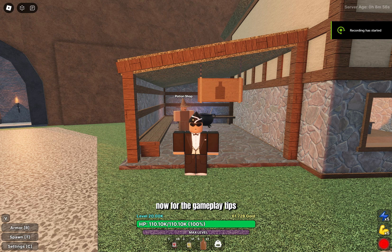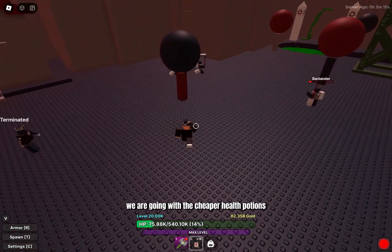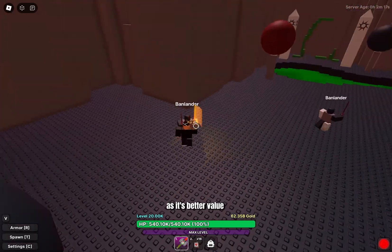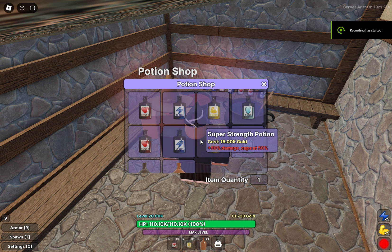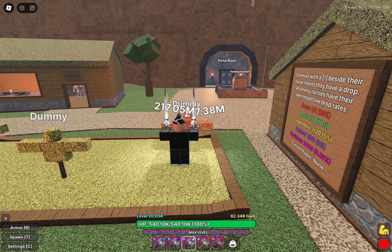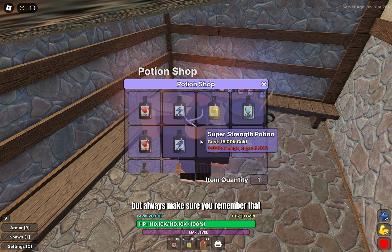Now for the gameplay tips. First I'm going to be talking about all the potions you should use and the ones that you shouldn't. Go with the cheaper health potions as it's better value, along with super attack potions because they will make us 50% stronger — that's a lot of damage! And if you cannot afford the super attack potion, just buy as many normal attack potions as you can afford. But always make sure you remember that the effects disappear when you die.